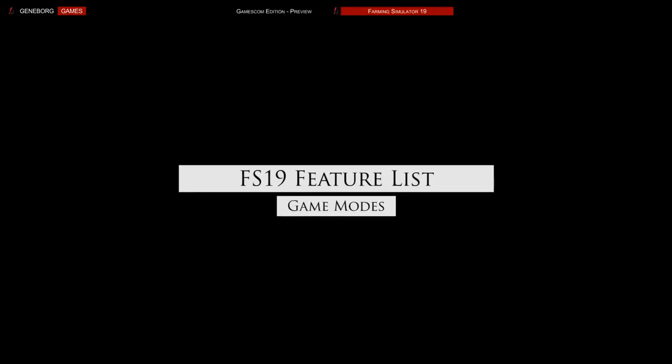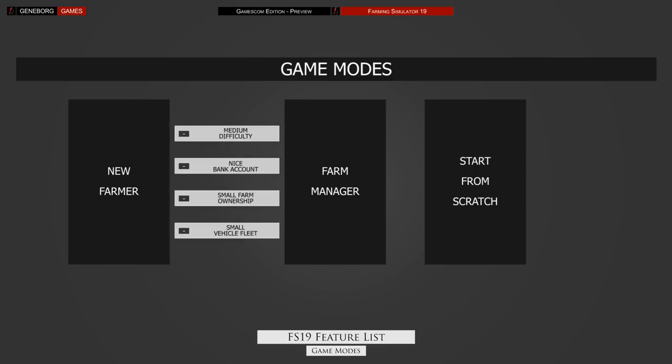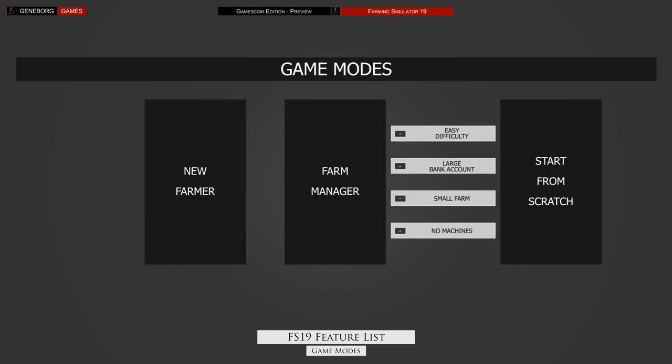The first big change you will notice in Farming Simulator 19 is right at the start of the game, when you will be asked to choose your game mode. There are no old difficulty settings anymore. Prices and costs will be tied to your game mode. You can start as a new farmer, which includes a farm, some implements and some money in the bank — basically what you're used to from previous versions, comparable to a medium difficulty setting. You can also start as a farm manager, meaning you get nothing but a big bank account, so you decide what land to buy, what to build and which machines to purchase. You could consider this easy mode.